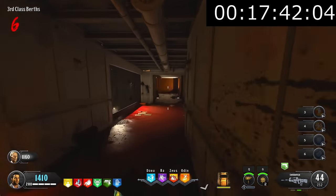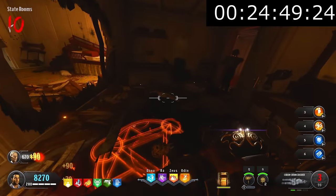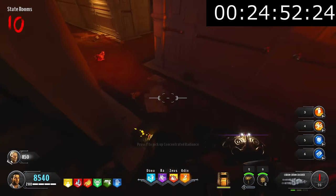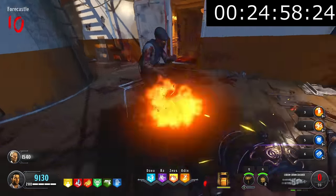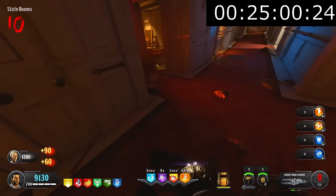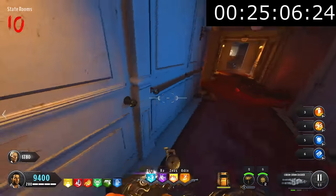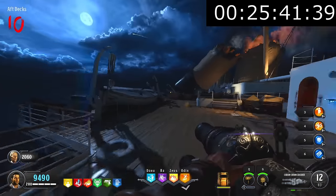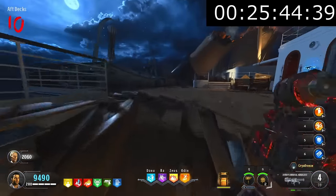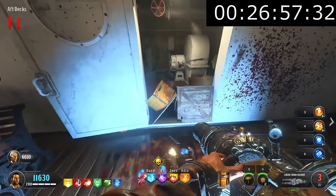Next, we had to look around the map for small outlets with an elemental effect coming out of them. After finding them, we had to kill the corresponding elemental zombie in front of each outlet. If done correctly, a ritual symbol appears on the floor for use in a later step. This step can be a massive pain because sometimes the elemental zombie you need just doesn't spawn, and when it does it's on the other side of the map. The fire elemental will also explode if you get too close, which is an issue in close-quartered areas.